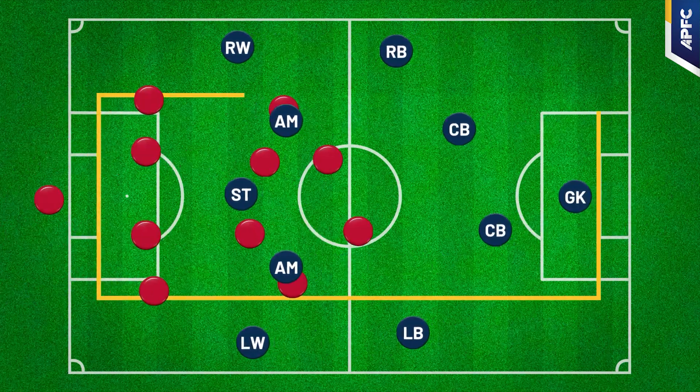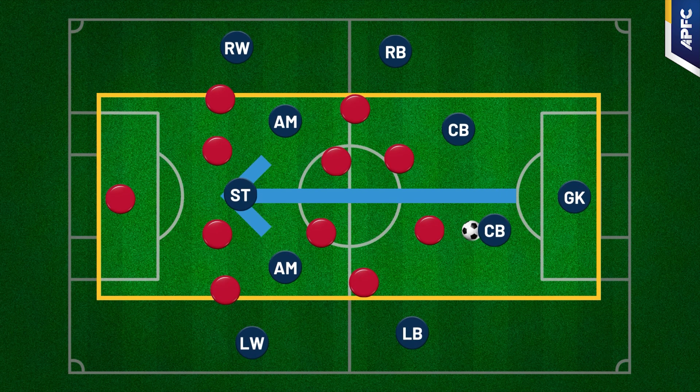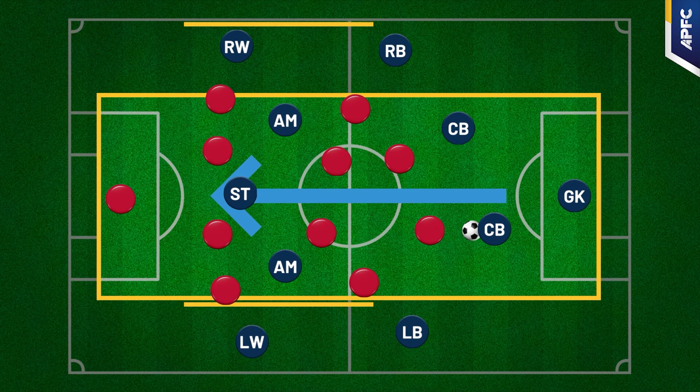Threatening the center forces the opposing team to collapse and narrow their structure. This creates new advantages in less congested spaces, providing more space and time.